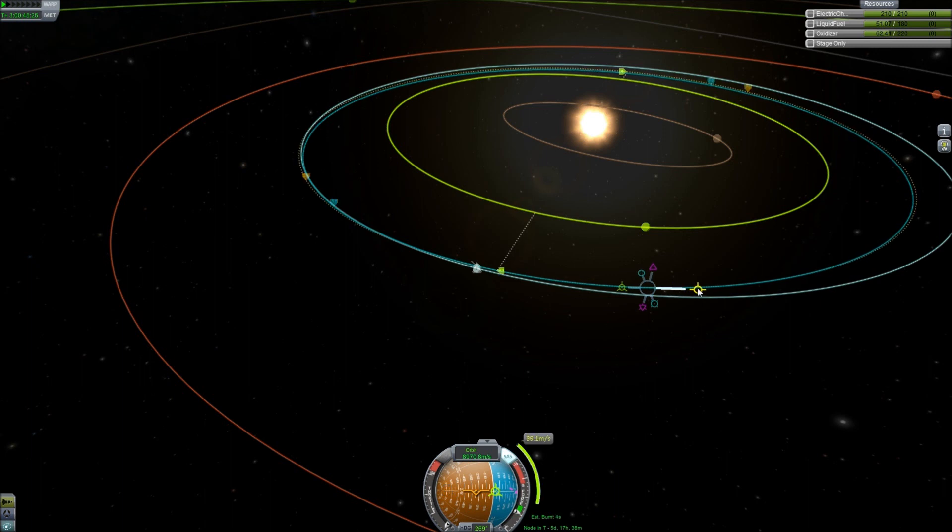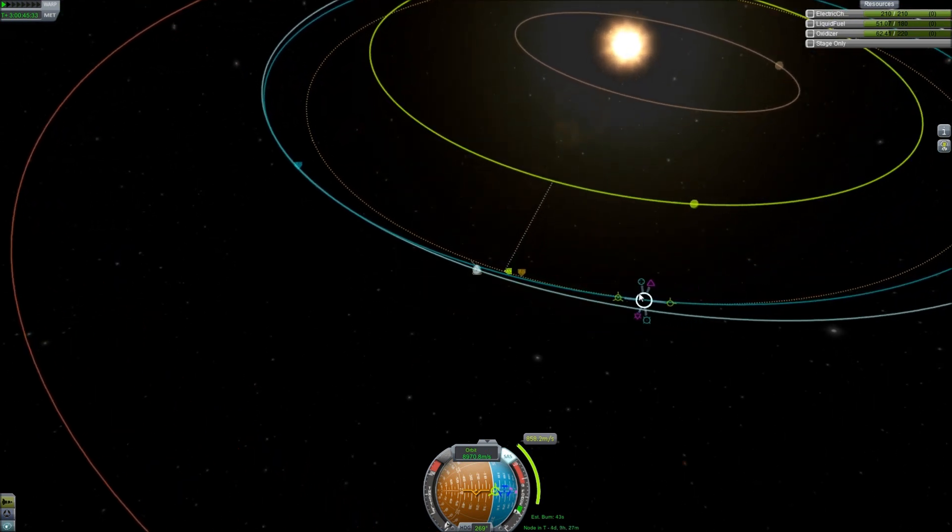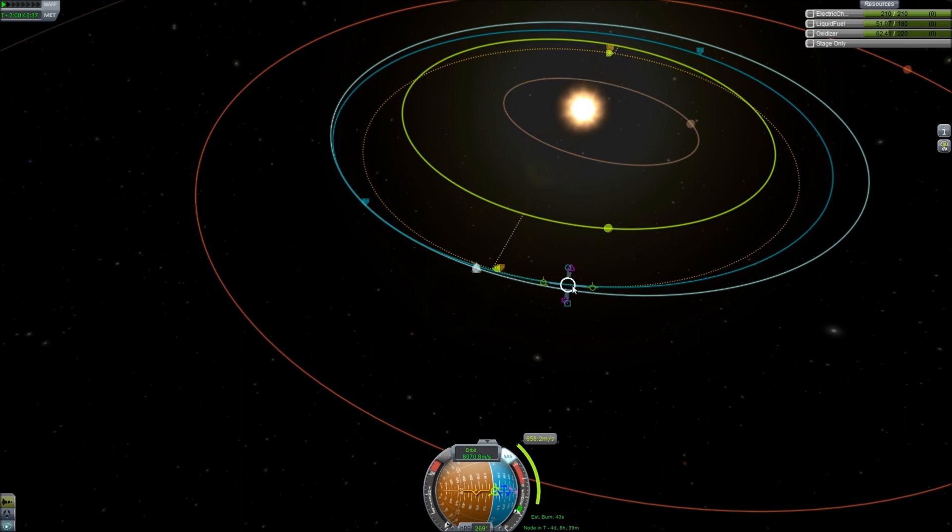And add a maneuver somewhere in here that will get me to Eve. Wrong way — let's burn this way. Where are we going to get close to Eve at all? So this is descending. We have bad angles and everything. Okay, so this is where my closest approach is. If we slow it down a lot like that, we bring it back here. I don't know what we're doing here exactly — this maneuver doesn't make any sense to me.